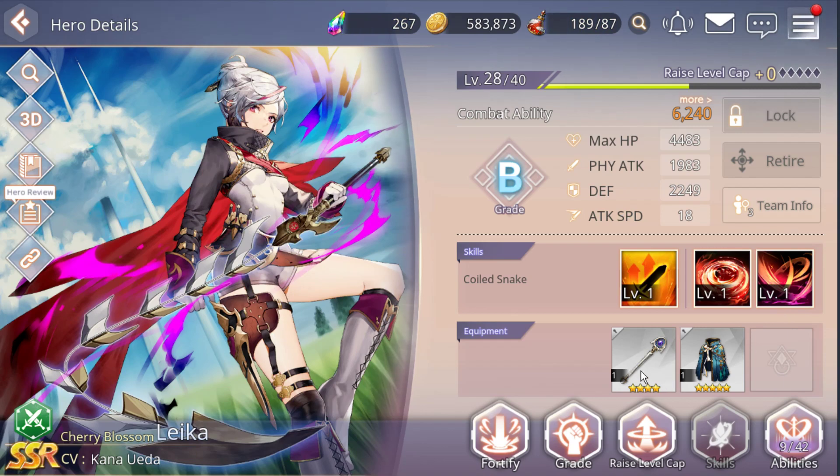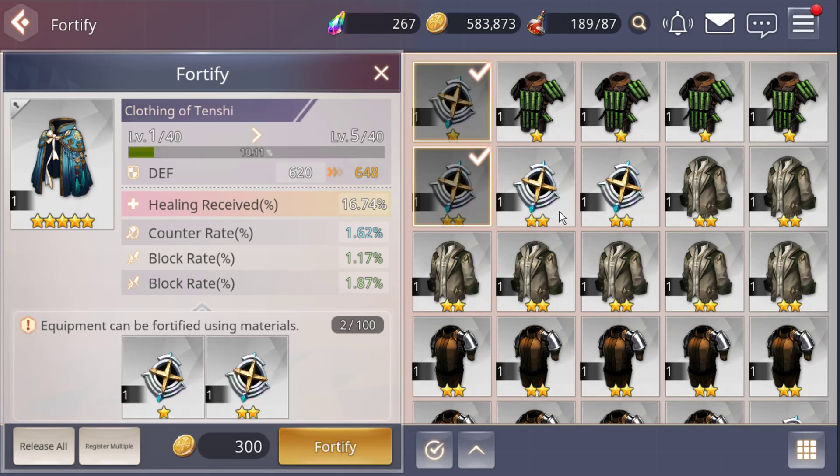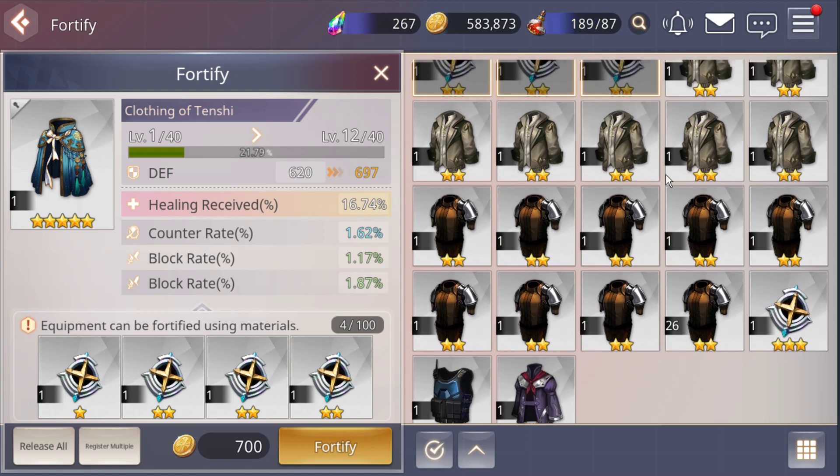Next one — this one is very easy to increase your CP: equipment. You just need to tap here, fit them, and it gives quite good stats to your character.